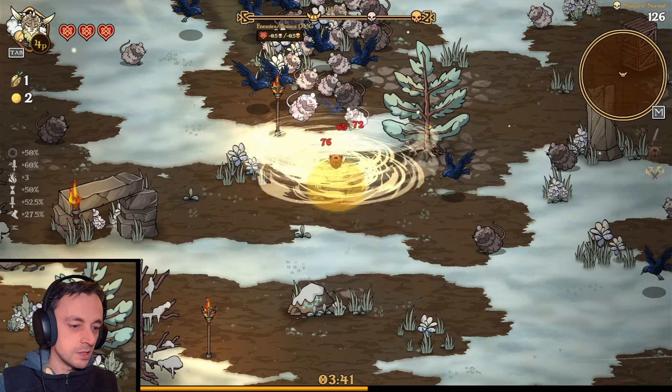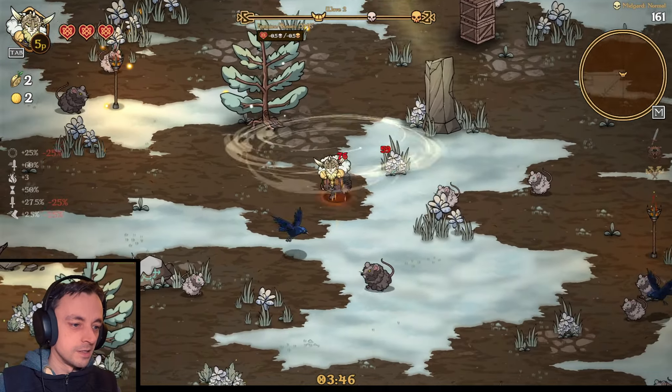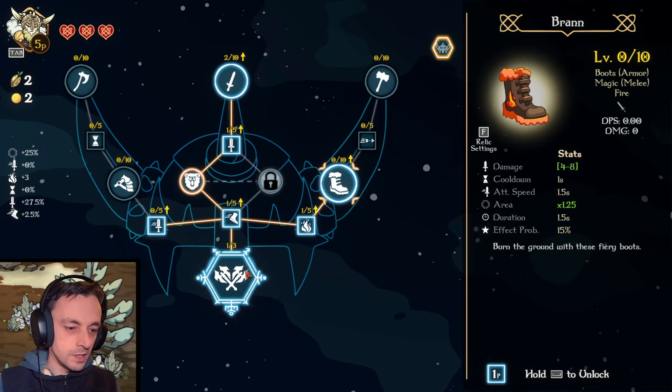Well, this does more damage, doesn't it? I love that. Eliminate everything — that's what this skill does. Brilliant. Let's see if we can level it up now. We can't — we need seven. Okay, fine. I'll wait until I've got seven then, if I survive that long.